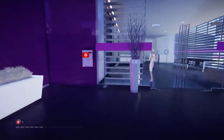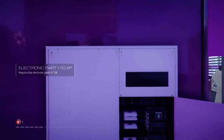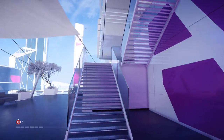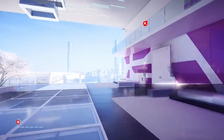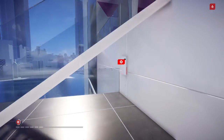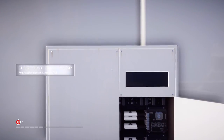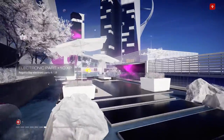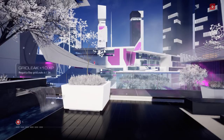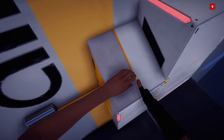Down these stairs over here is a part. Let's go back up the stairs and come over to the other side of the building — under this staircase is another part. A little further down the building is a grid leak, and on the left side of that grid leak is another part.